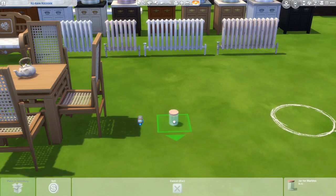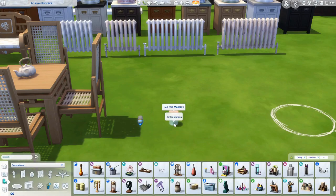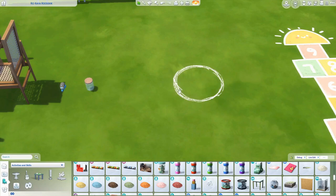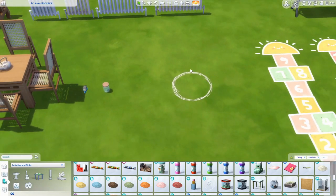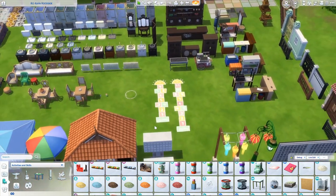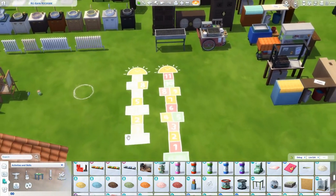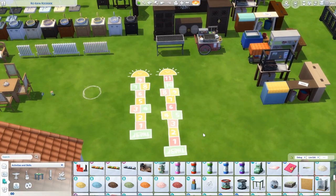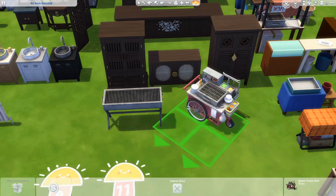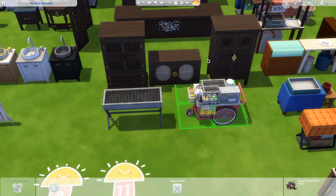Down here we've got some kids' toys. This is a tuk-tuk, and then this is a jar of marbles — in the picture you can see lots of marbles with stickers on them, which is super cute. This is where kids would actually play marbles, and I believe you can collect marbles even if you're not a kid. Then we have some hopscotch over here, which I think kids do everywhere in the world. We also got two new grills — this is probably my favorite item from this pack so far.